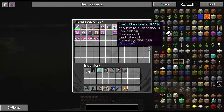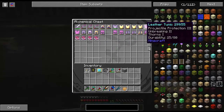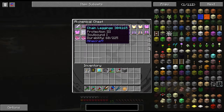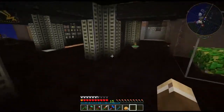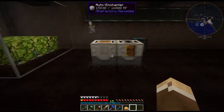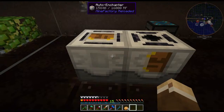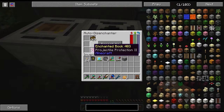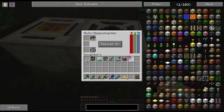I actually think I might take Last Stand for myself. If you're unfamiliar with Last Stand, it works like this: if you have a whole bunch of experience points, rather than dying on your last hit it'll eat experience instead. It's kind of like a last stand buff — you can't die until you run out of experience points. So these leather pants are now garbage, but we have Projectile Protection 2 on a book.